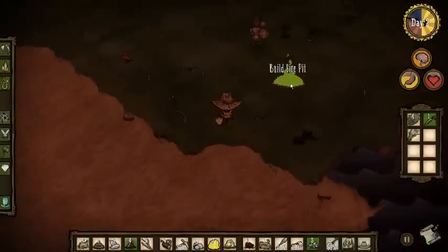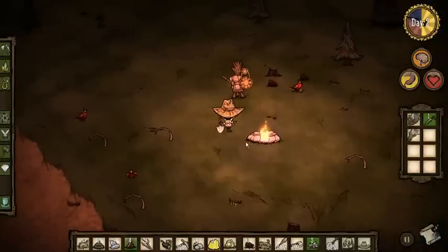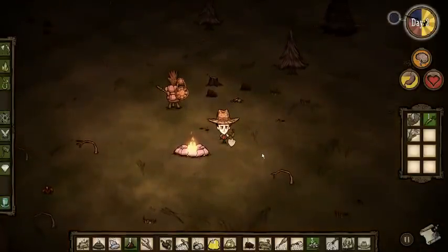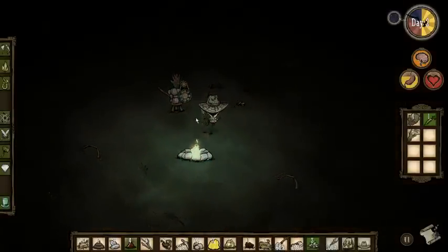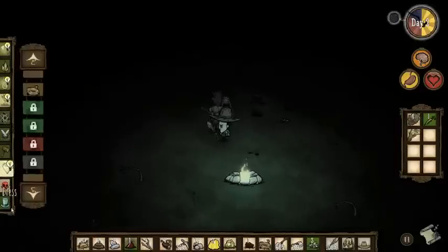Now we're going to make a nice fire pit right by the science machine, like we had in our old game. I'm recreating the immersion for you guys. I still got my hat, I still got my trusty stuff. Also, I got a spear. Spears are nice — you can kill things with them. I won't try to attack the buffalo yet because I'm not sure if I can kill them.